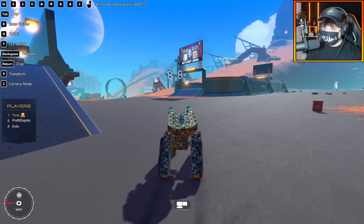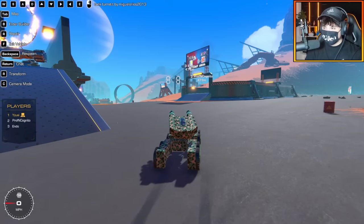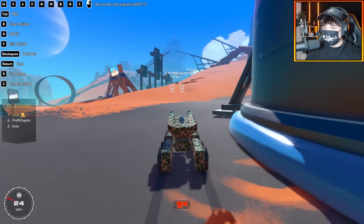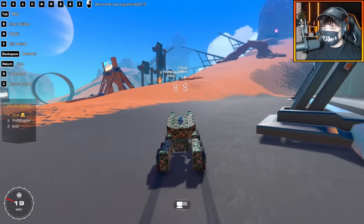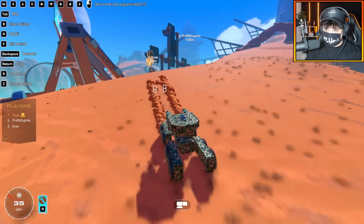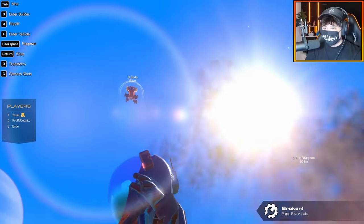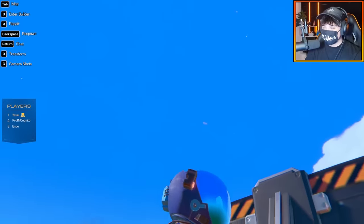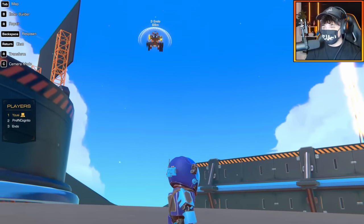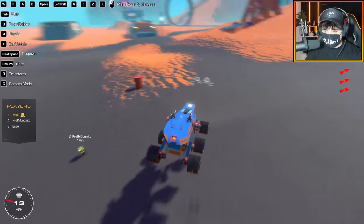I'm having a bit of an issue with this tank. Wait - he flies? I'm flipped over. Endo, are you flying? I may have cheated a bit. You picked the flying car! Destroyed! I got some hits on you, Endo. Cheater! No, I'm not a cheater - it's labeled as jump, so it's a jump. Falling with style!